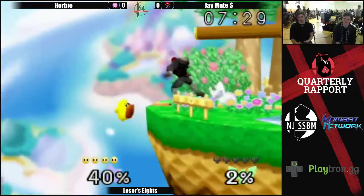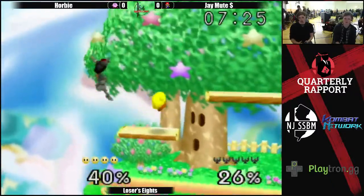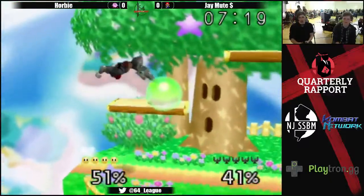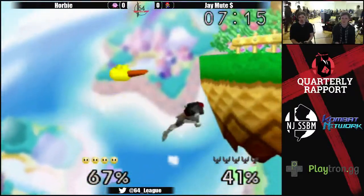J-Mute gets... here we go. And he had some great aerial drift there to avoid. Corby was just waiting for the back air, and now he's getting these push-off neutral airs, but unfortunately they couldn't combo into anything.